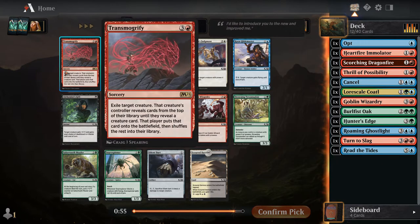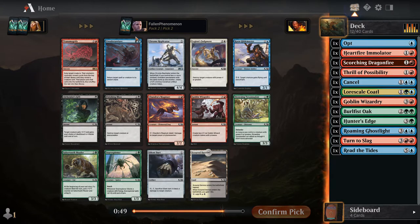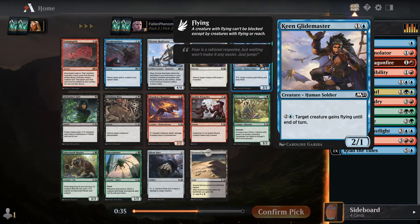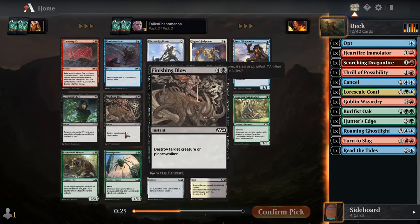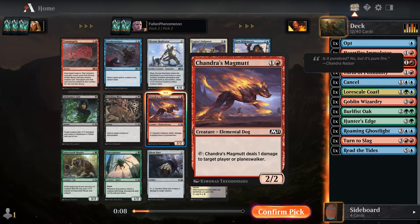Transmogrify is not very good. Unsubstantiate is actually pretty decent — it either bounces an expensive spell, time-walks them, or can bounce a creature to their hand, which feels great. Chrome Replicator I think is pretty good as long as you have multiple creatures, because getting a second 4/4 is going to be disgusting. Glidemaster is pretty decent. We could still think about being the spells deck. The one thing we know is we're definitely red, so maybe it's Magma just to be on the safe side — that's a pretty good two-drop.